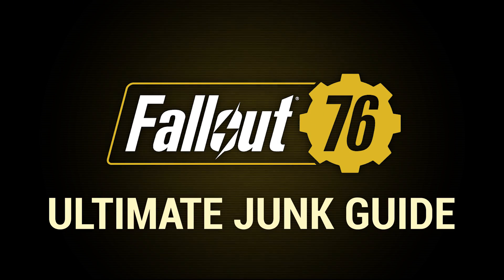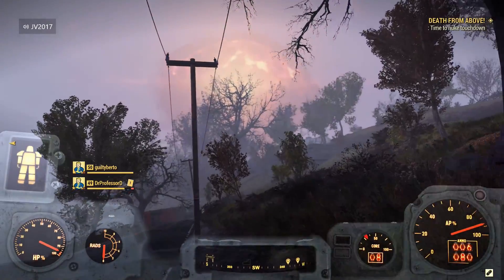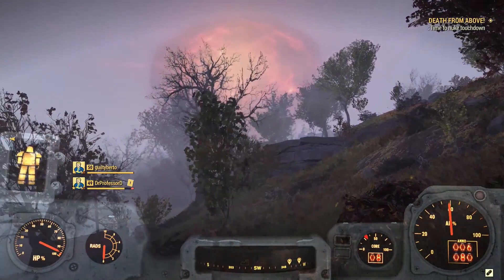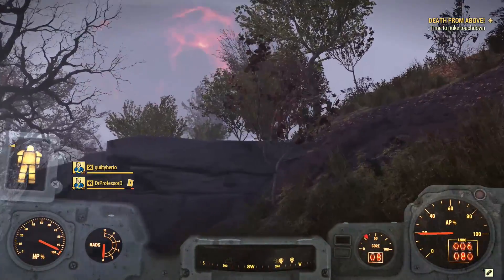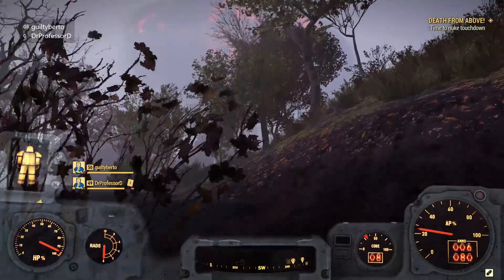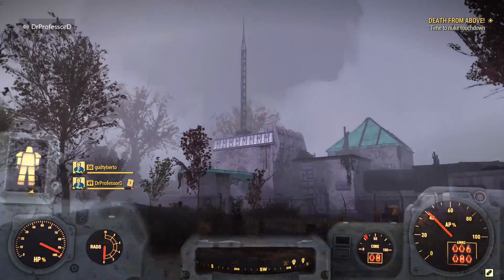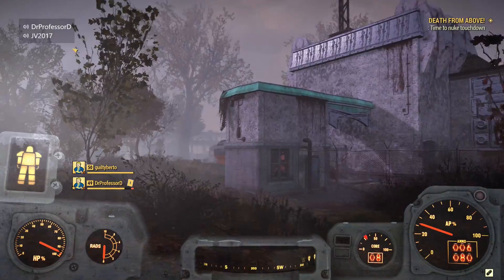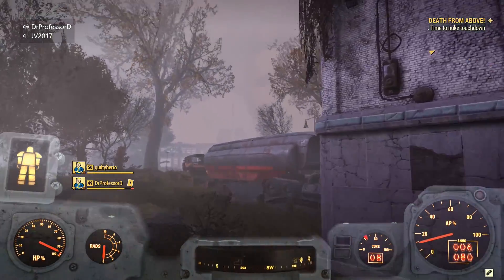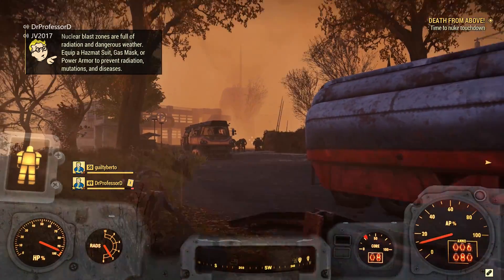Hey Vault Dwellers, JV here, and today I'm sharing my ultimate junk guide for Fallout 76. Be sure to subscribe and hit the bell for more Fallout 76 videos just like this. This game is full of junk — it stretches as far as the eye can see, and it respawns frequently enough that you can return to locations you've already been to collect more. With the current stash limit at 400, it's more important than ever to be selective with what you're picking up. So sit back, grab some sugar bombs, and prepare yourself.